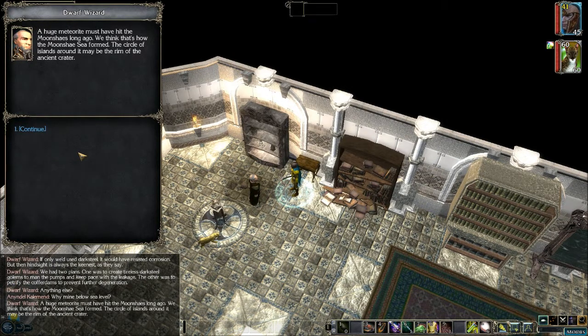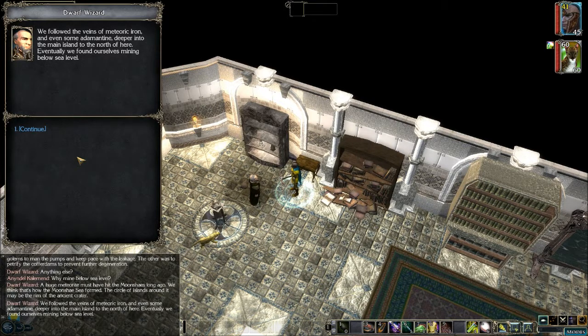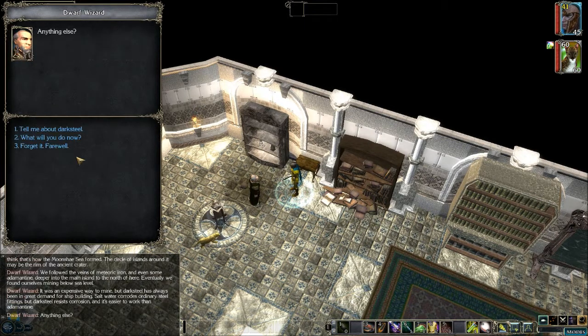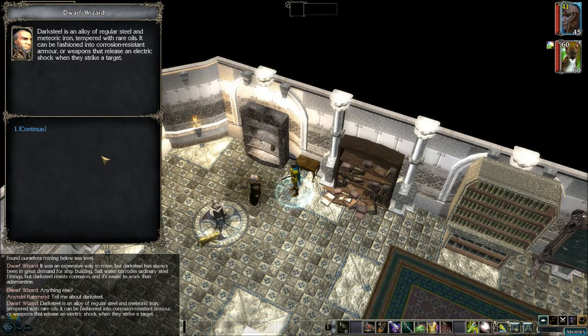'Why mine below sea level?' 'A huge meteorite must have hit the Moonshay long ago — we think that's how the Moonshay Sea formed. The circle of islands around it may have been the rim of the ancient crater. We followed veins of meteoric iron and even some adamantine deeper into the main island to the north, and eventually found ourselves mining below sea level. It was expensive, but dark steel has always been in great demand for shipbuilding. Salt water corrodes ordinary steel fittings, but dark steel resists corrosion and is easier to work than adamantine.'